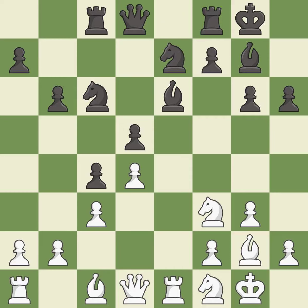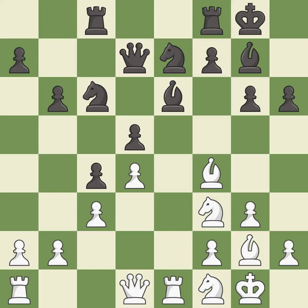Castling develops a rook while also moving the king to safety. Castling to the same side of the board as the opponent tends to lead to less sharp positions as compared with opposite side castling — it is good. This activates a bishop by developing it off of its starting square — it is best. The rooks can see each other now, allowing them to provide mutual defense — it is excellent.